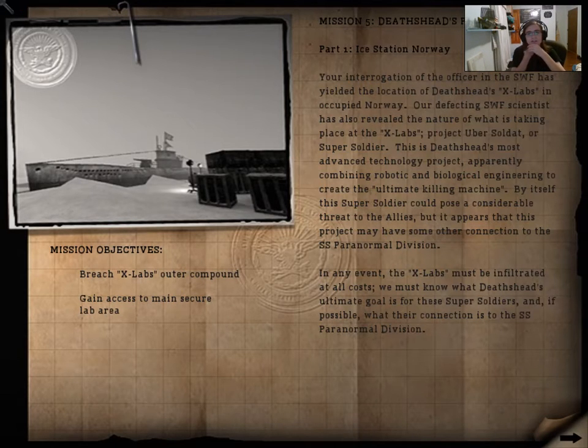So Mission 5 is Death's Head's playground. Part 1: Ice Station Norway. The interrogation of the officer in the SWF has yielded the location of Death's Head's X-Labs in occupied Norway. Project Ubersoldat — Super Soldier — combines robotic and biological engineering to create the ultimate killing machine. This project may also have a connection to the SS Paranormal Division. The X-Labs must be infiltrated at all costs to learn Death's Head's ultimate goal. We will do that in the next episode — until then.